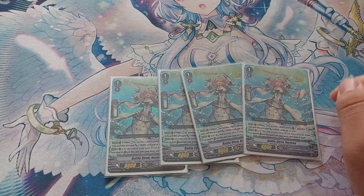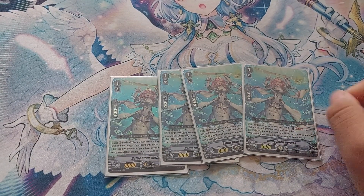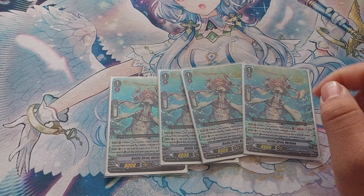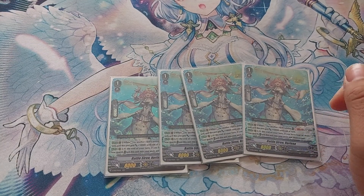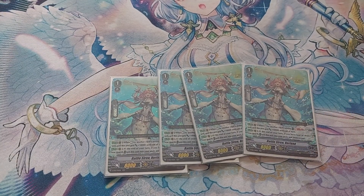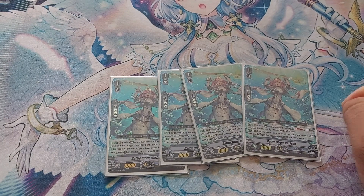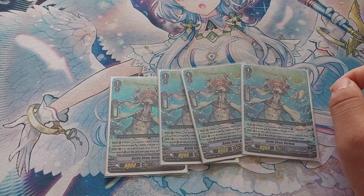On to Grade 1s — playset of Battle Siren Nerissa. When she's rested by a card ability, you can Soul Blast 1, stand her, and she gets 10k. Not once per turn, so if you have multiple Denises this can get very big. At the end of the turn, if you have four or more rested rear guards, you can shove her into soul to draw a card — similar skill to Coral Assault, getting a unit off the field and drawing a card.